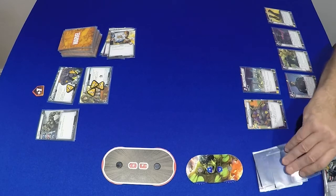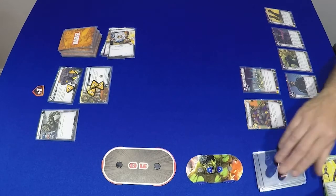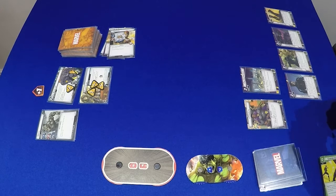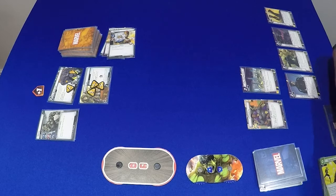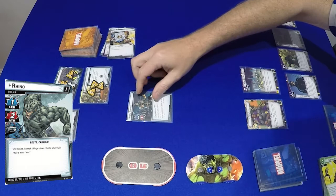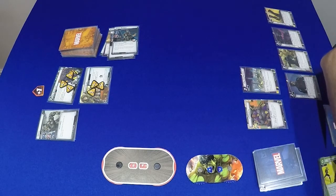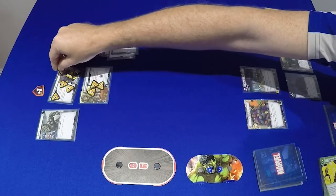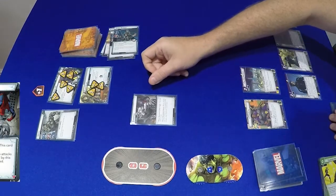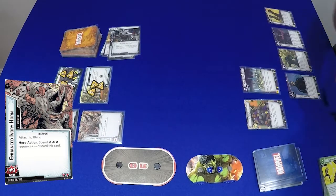Let's draw - up to 6. It's 2 on the scheme this time because we've got an Acceleration Token. Rhino's going to scheme, so 1 plus 1 - another 2, puts us up to 5. We've then got an encounter card: Stampede. I'm in Alter Ego mode so it gains Surge. Enhanced Ivory Horde - so now Rhino has got plus 1 attack.